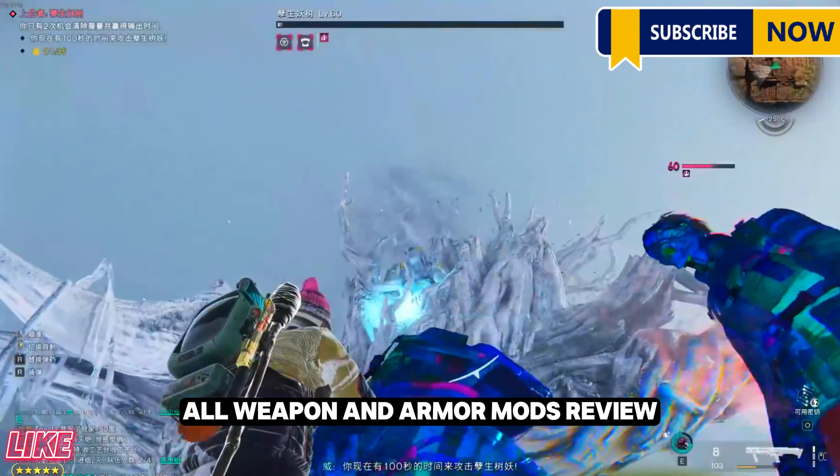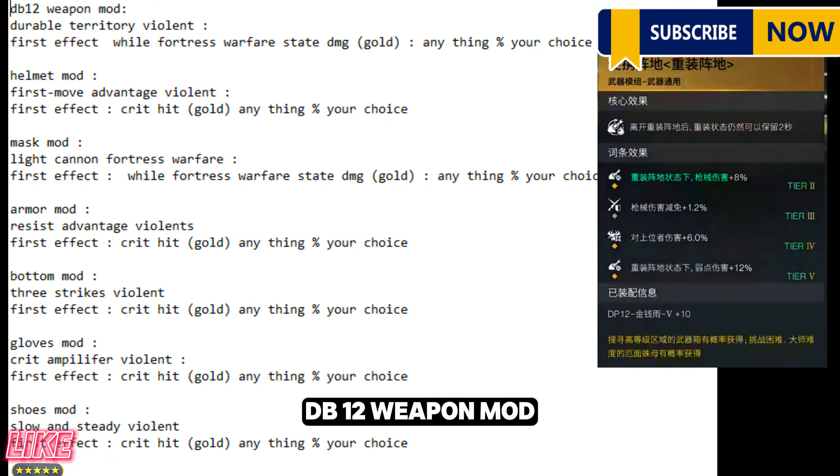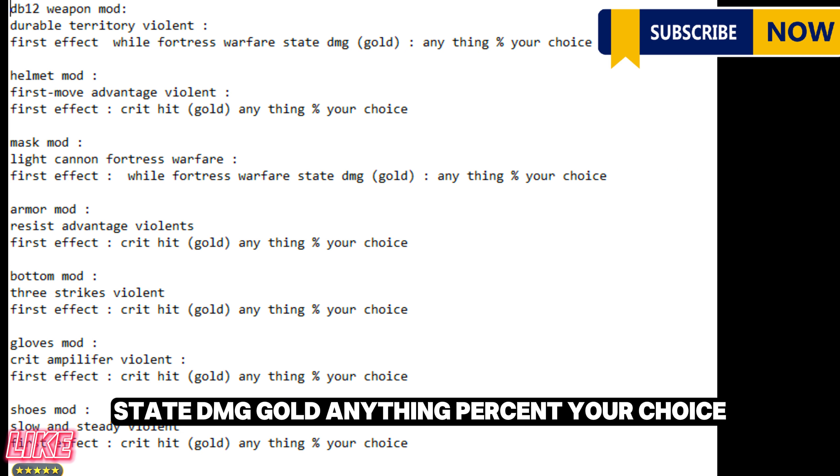All weapon and armor mods review. DB-12 weapon mod: Durable Territory Violent. First effect: while Fortress Warfare state, DMG gold — anything percent, your choice.